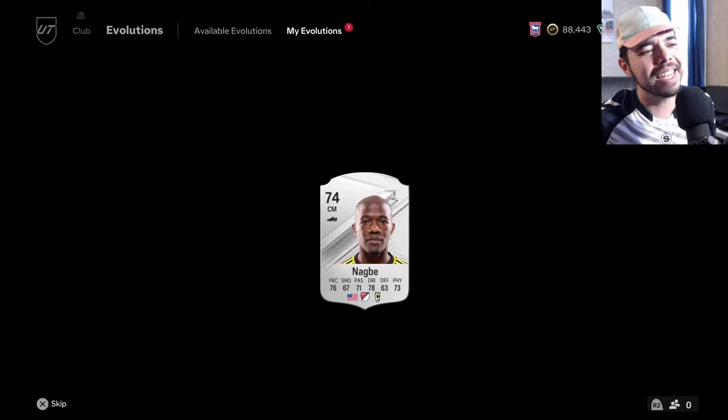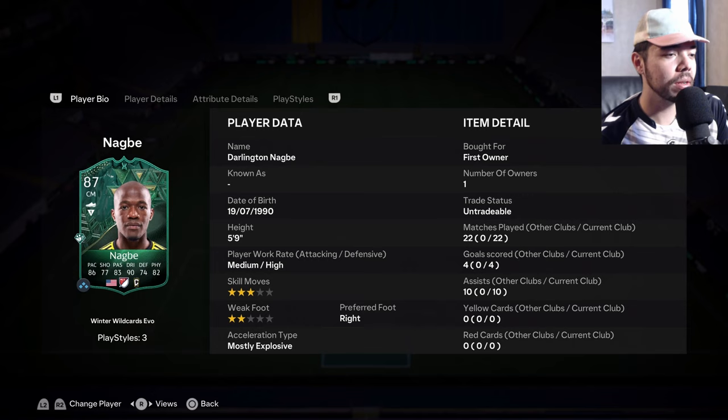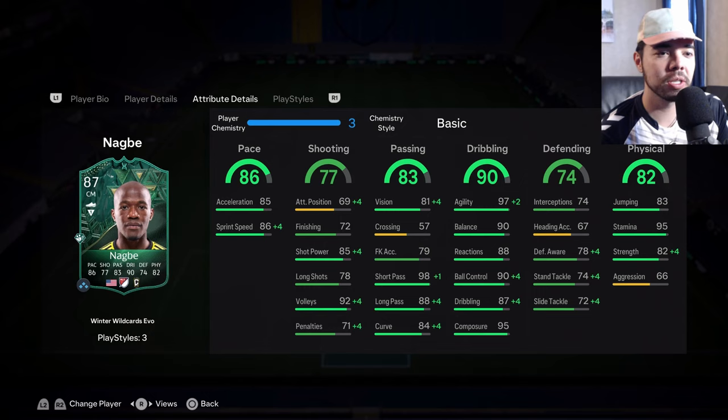The most satisfying part of this all - we now have our Darlington Nagdad 87 rated. Look at this growth spurt - that is a card boys! With just basic stats - I'm gonna add a chemistry style. He's got three star skill moves, only a two star weak foot, medium-high work rates. He's only scored four goals and some of those probably came in squad battles games, so those stats are not great. He's good but he's extremely defensive and not having as much impact on the game as I was hoping - he's breaking up play in the middle.